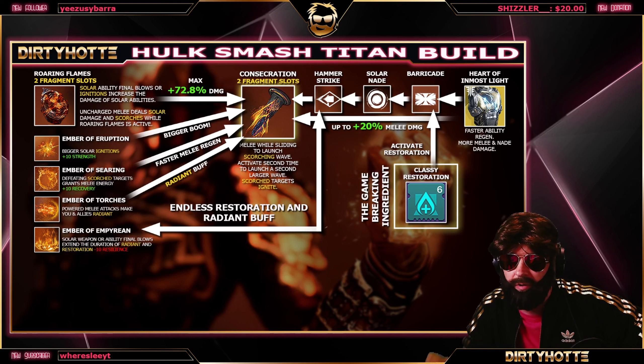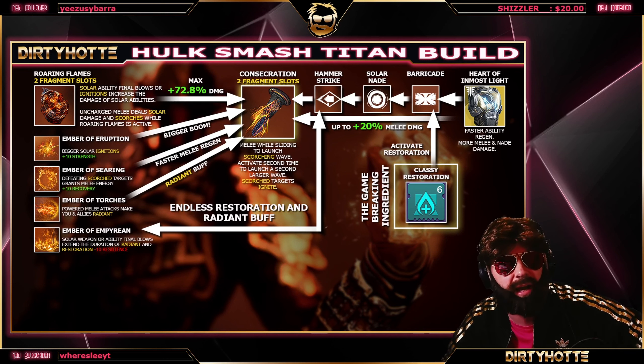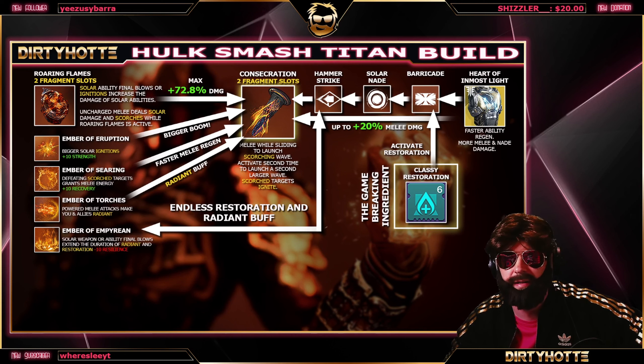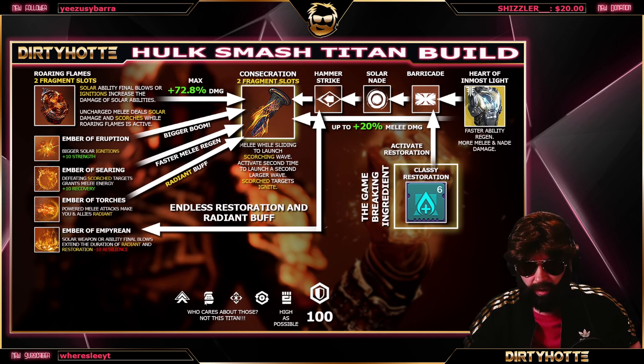With that combination you get endless Restoration and also an endless Radiant buff, because you also prolong the Radiant effect with the same fragment. You don't even need the fragment that extends Radiant and Restoration on activation — you just smash your barricade, get Classy Restoration, and build the timer up higher and higher. Just be careful when you use barricade because you'll reset the timer, but then you rebuild it and it's fine.